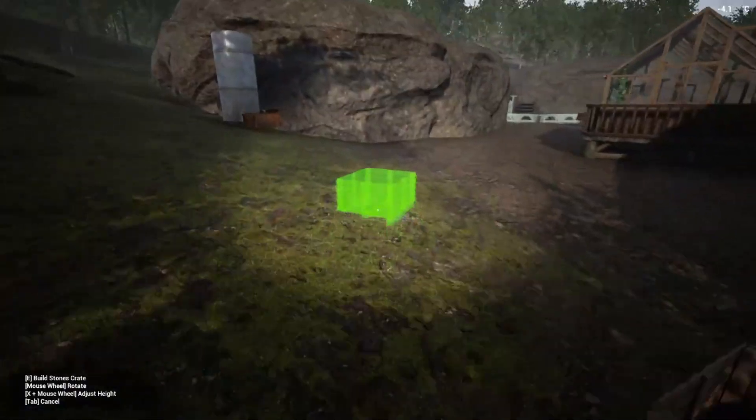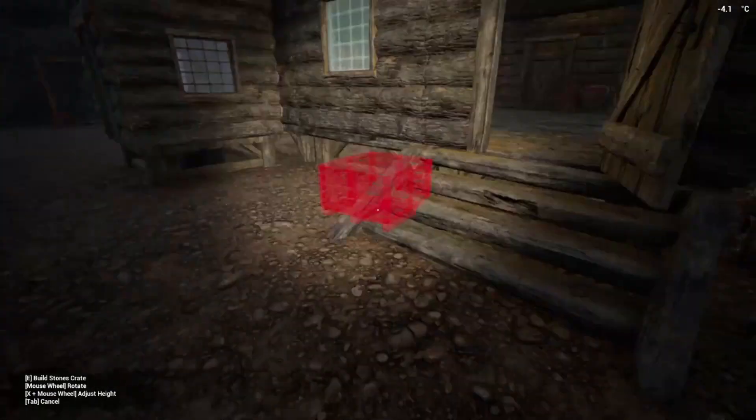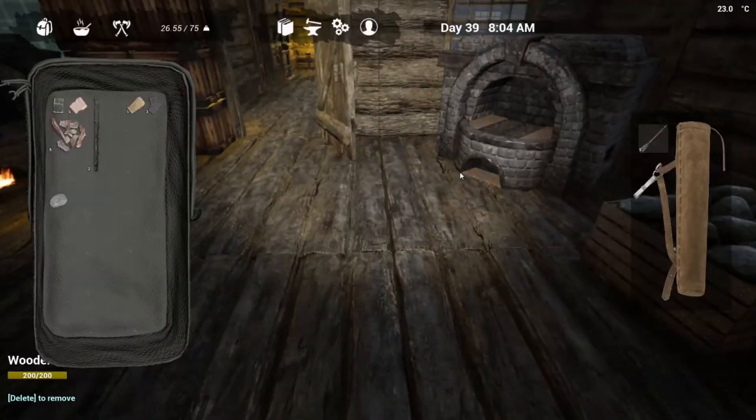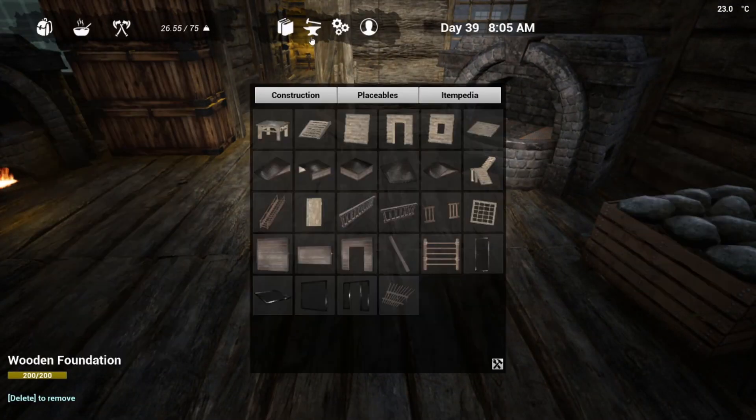You can hit N on your stone holders and move them around, which makes it very handy when you're going out further to collect. In the beginning you're gonna have the other vertical forge option.